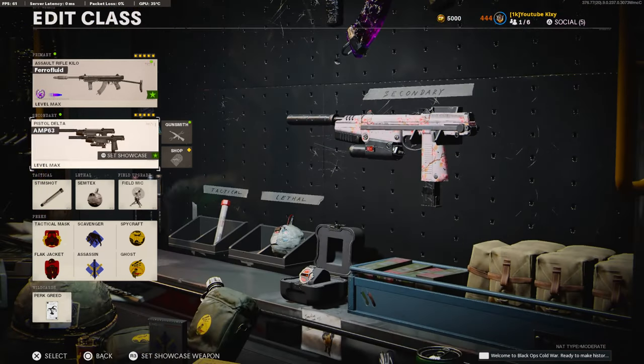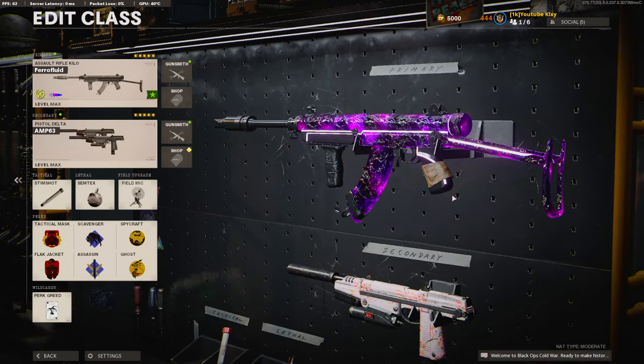Here's the rest of my class setup that I use. I have a crazy gameplay for you guys — I went 87 and 7 on Collateral Strike. I hope you guys enjoy, hit that like button and I'll see you in the next one.